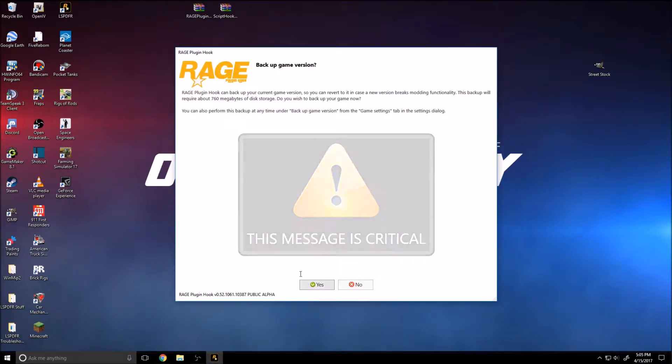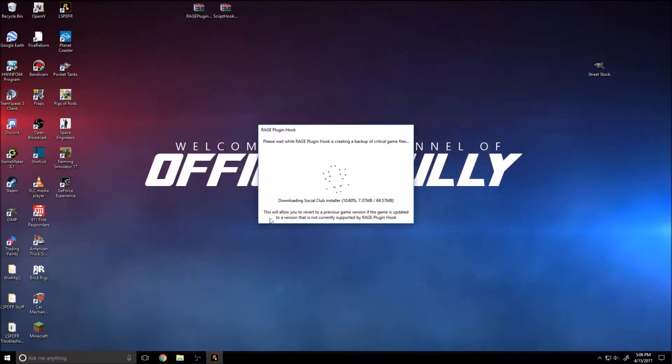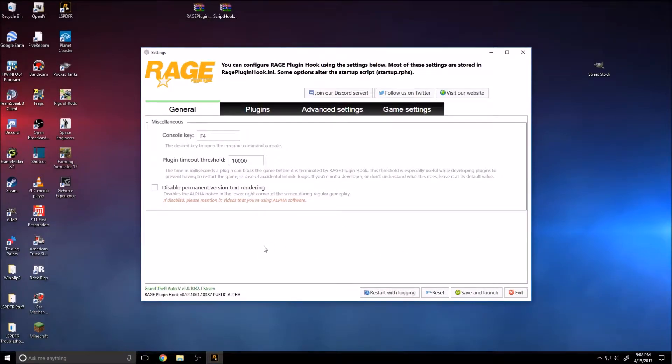It asks if you want to back up your game version. I usually back it up. This is an easy way so that if GTA updates you can revert your game back to the previous version while you wait for the developers of RageHook and ScriptHook to update their programs. Back it up in case something happens to your game. You could also just copy the whole Grand Theft Auto folder — I have a clean version saved. I also have FiveReborn, so I have two or three GTA folders.